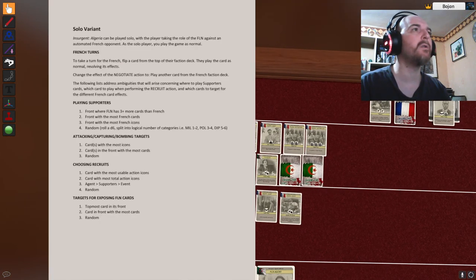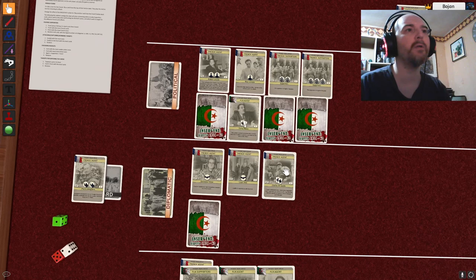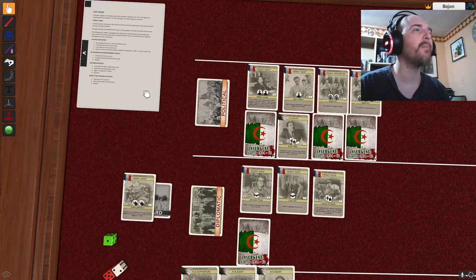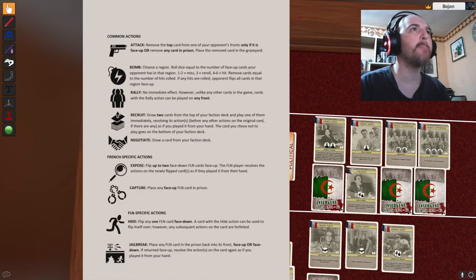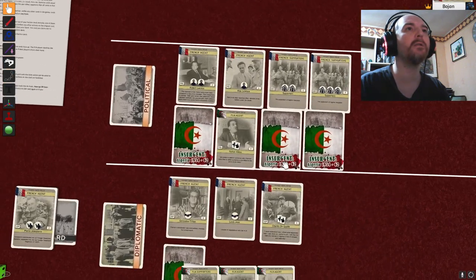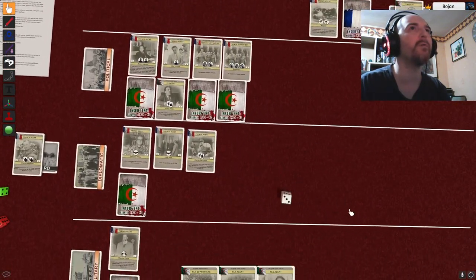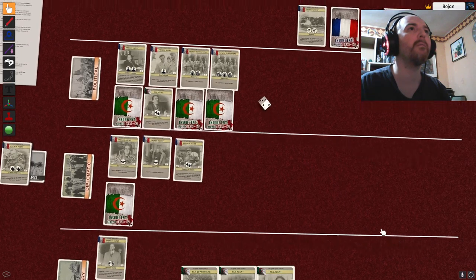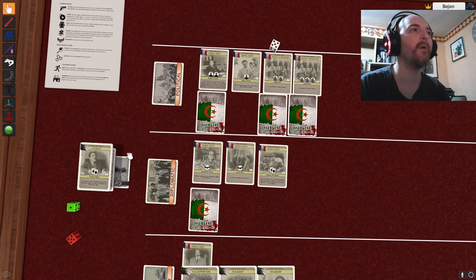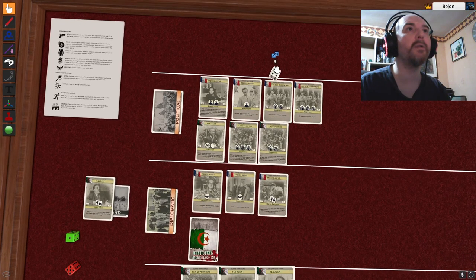If any hits land, all opponent cards in that region flip face up. So if he hits this guy with the bombardment, all of these will be revealed. Rolling one die — that's a miss. Then another napalm attack — that's a hit. He's gone and everybody in that region flips face up. Seven against eight — I'm losing there by one.